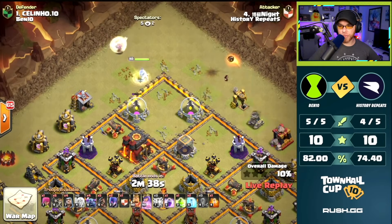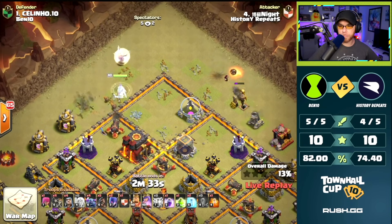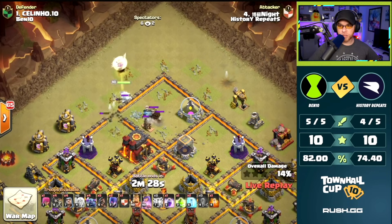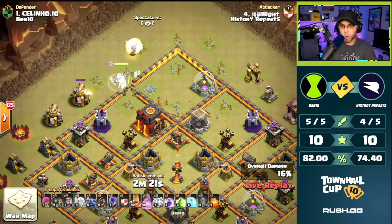Queen's going to take out this Elixir Storage, keep walking towards the left taking on the Barracks. Wall Breakers will open up the wall for this Queen. She's going to have to deal with Grouss and Skeleton Traps, going after the Town Hall. She'll also have to deal with the X-Bow and Wizard Tower.